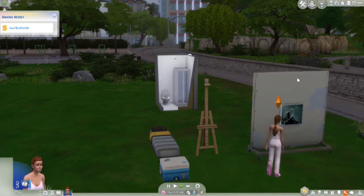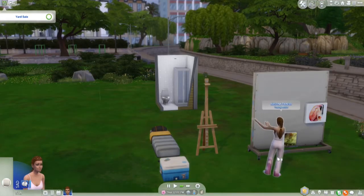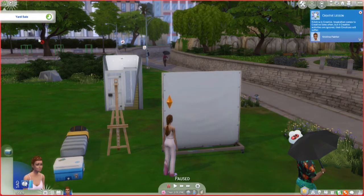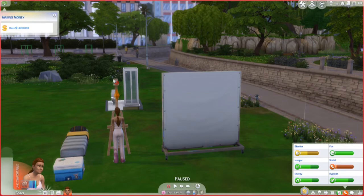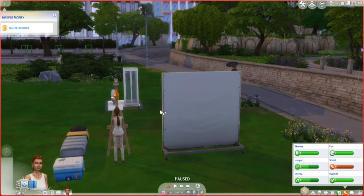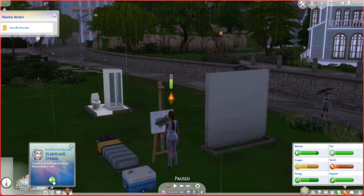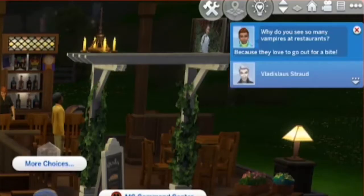Stop the table, bend the table, start a yard sale. Tomorrow's Love Day. Thank you. She's feeling very confident — maybe we'll have her do a confident painting. Head in and go to the bathroom, take a steamy shower. Still confident? Do another confident painting, then do a figure painting. Night night at the bar — she needs social. I'm going on a date with Vlad. Why do you see so many vampires at restaurants? Because they love to go out for a bite!